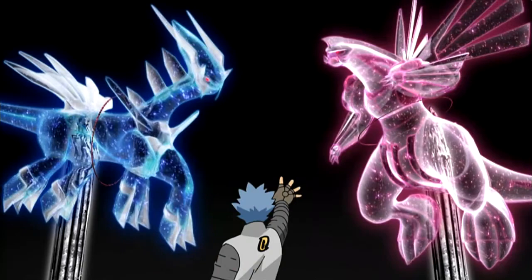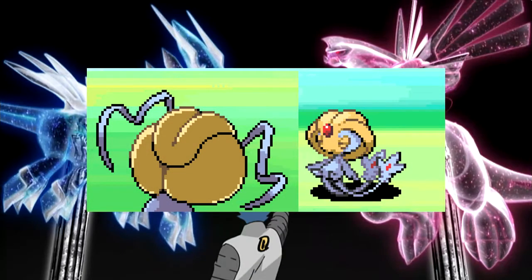Shaymin is pretty much final — still just basic pixel work with no shading or extras added. We don't have a back sprite for this one. And finally, Uxie — the back is a little different, but the front sprite is pretty much the final.